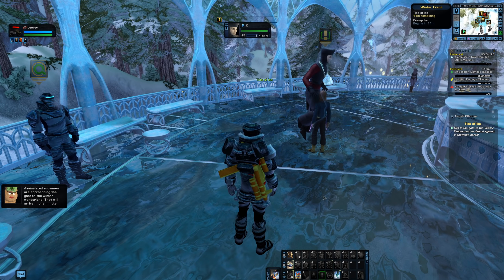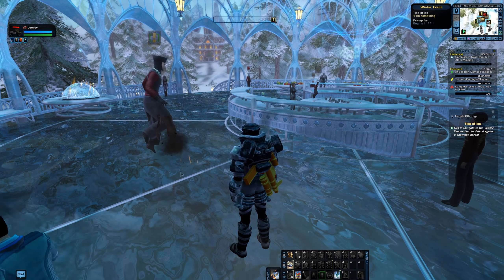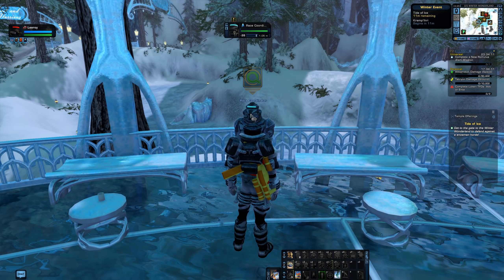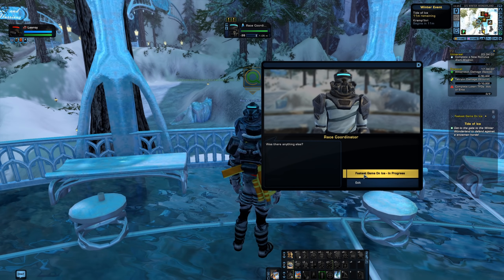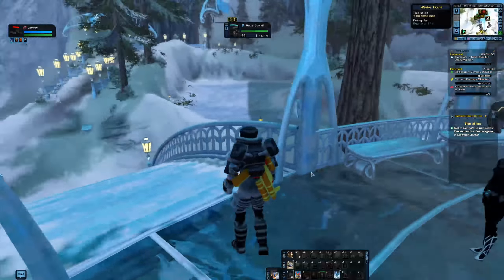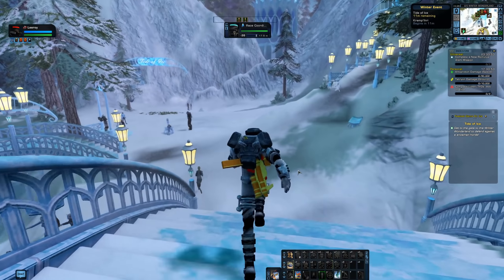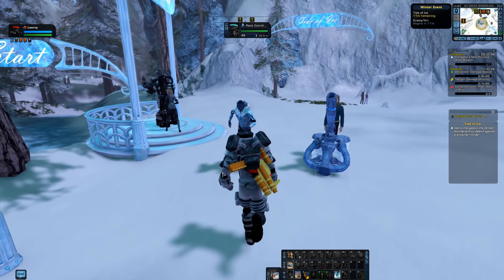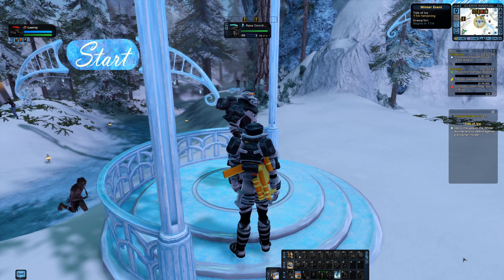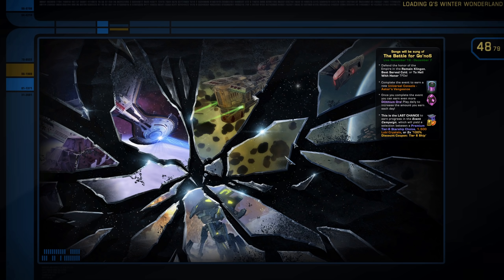The first thing we're going to do is our daily for the ship. We've come to Q's Winter Wonderland, talked to Q if you have a new character, and now we want to find this event coordinator standing right here and accept the event daily that you'll need to do for the ship. We beamed in near Q, talked to that guy, and then the stairs directly behind us we're going to go down.